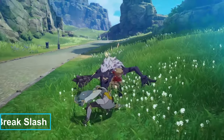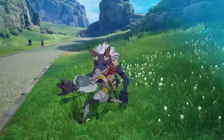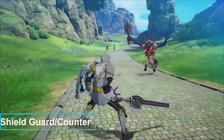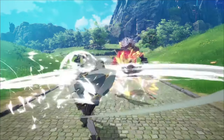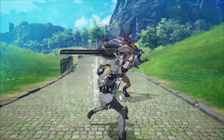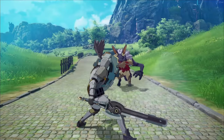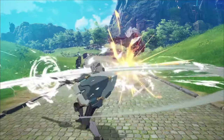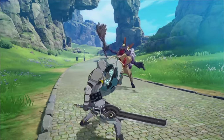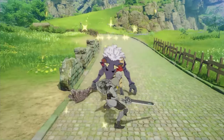The left click ability is Break Slash — a chain attack where the fourth hit deals extra damage and applies a damage reduction debuff on the enemy. The right click is Shield Guard, which uses the shield gauge to block incoming attacks. You can also activate a counter from Shield Guard: holding right click starts the guard, and hitting left click while guarding activates the counter so that if you're hit, you strike back.